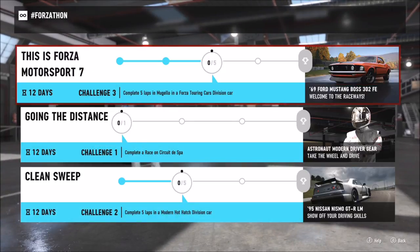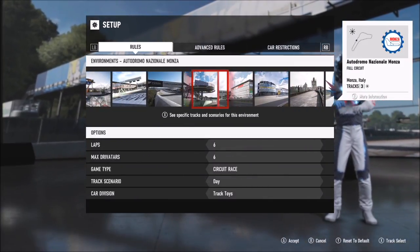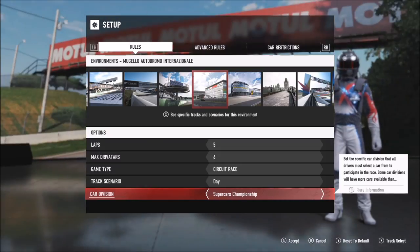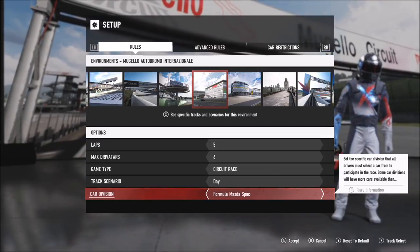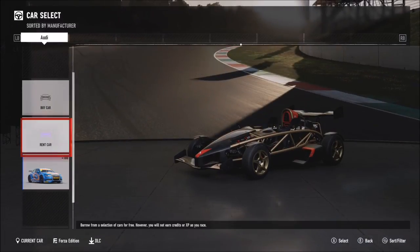The third challenge wants you to complete five laps in Mugello in a Forza touring cars division car. Go back to free play — most of these can be done in single player, though a few will need Rivals mode online. Pick the Mugello track; the shortest lap was 1.6 miles. Set it to five laps and pick the Forza touring cars division. Like I said, you don't have to use your own cars — you can rent them — it doesn't matter as long as it's in the right car class.